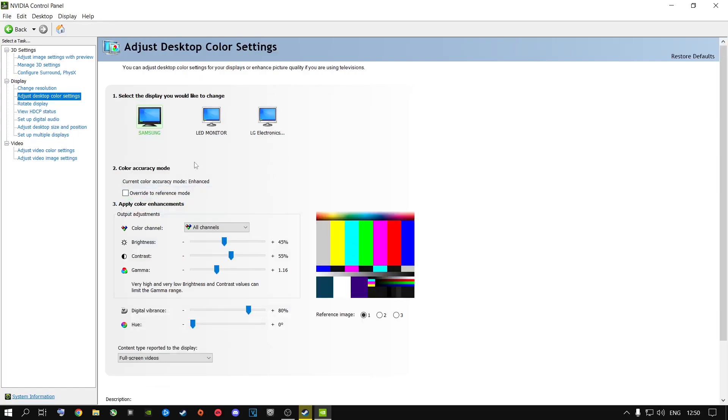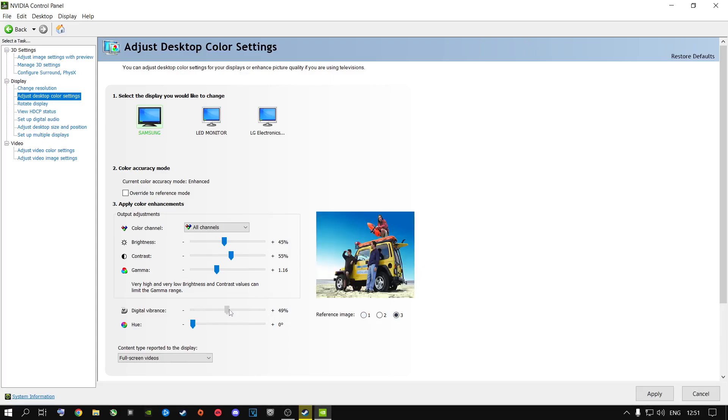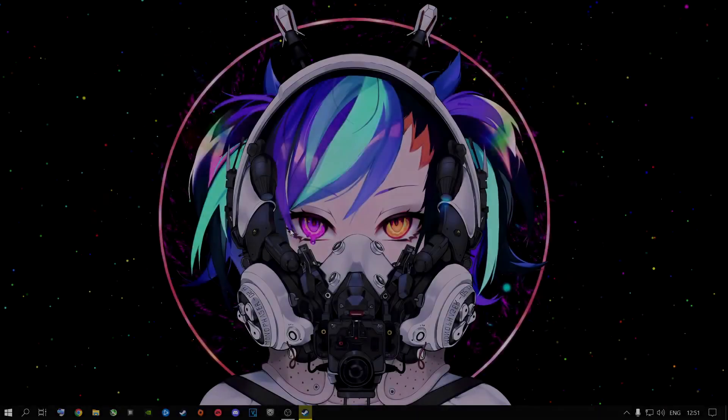Go to Adjust Desktop Color Settings. This plays a big role with Rust's contrast and digital vibrance — you don't need Nvidia filters for this. Copy the settings I have here to make your game pop with much more color and look overall better. You can adjust digital vibrance to around 80–90 depending on your personal preference and your monitor. I'm setting mine to 80 as my sweet spot. Apply these settings and close out of the Nvidia Control Panel.